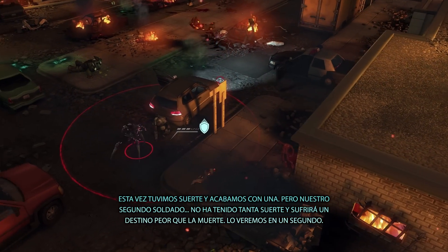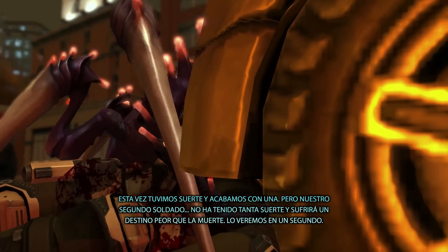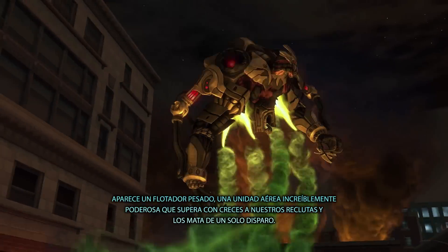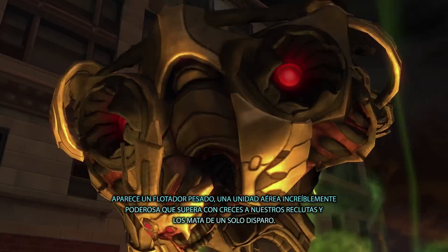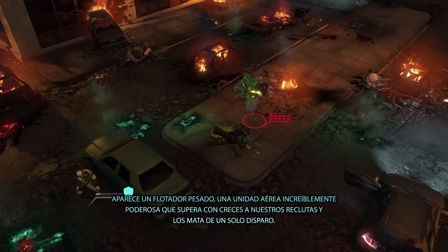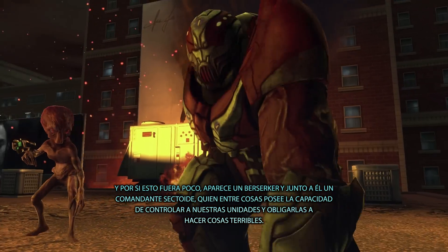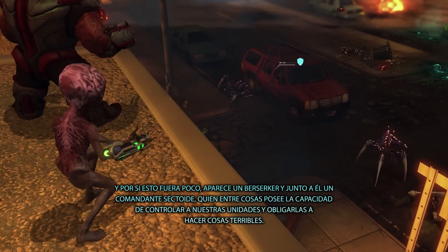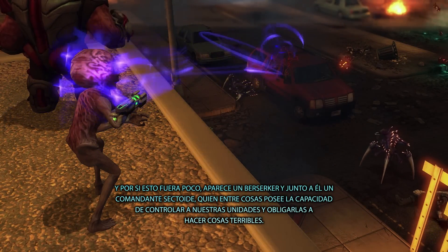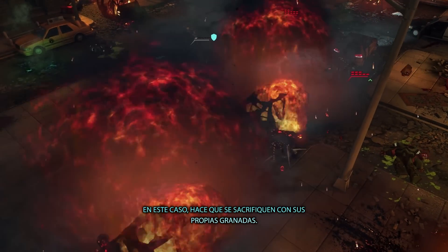Our second soldier is not quite so lucky and suffers a fate worse than death, which will become clear in just a second. A heavy floater appears — an incredibly powerful flying unit from late game, far overmatching the rookies — and kills them in one shot. To make things more interesting, a berserker appears, and beside him a sectoid commander who has the ability to take control of our units and make them do horrible things — in this case, kill themselves with their own grenade.